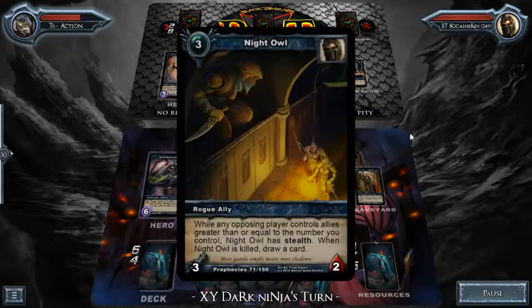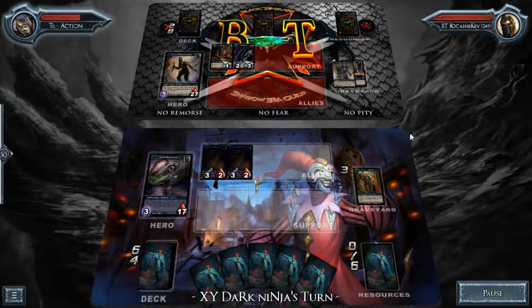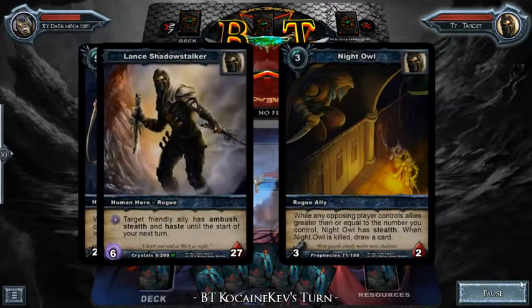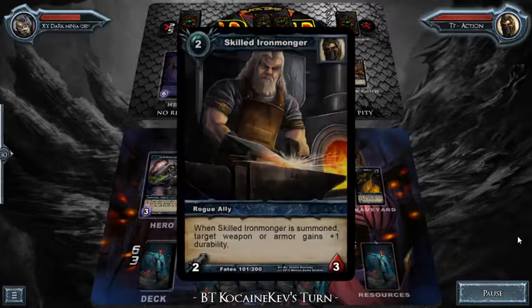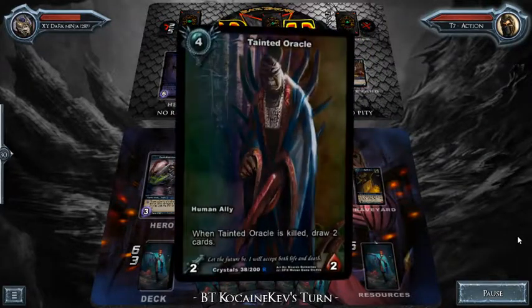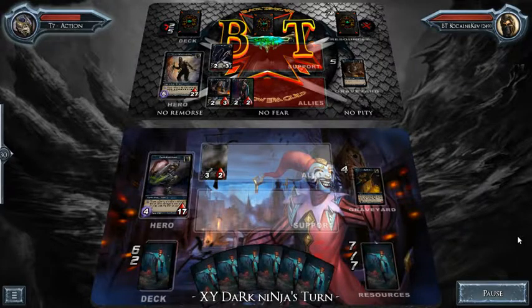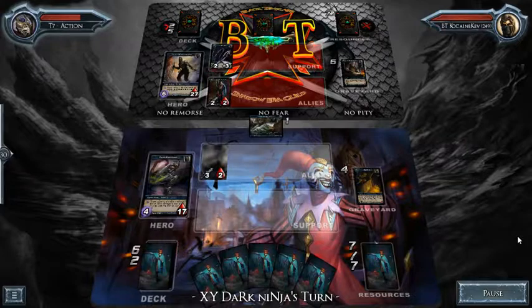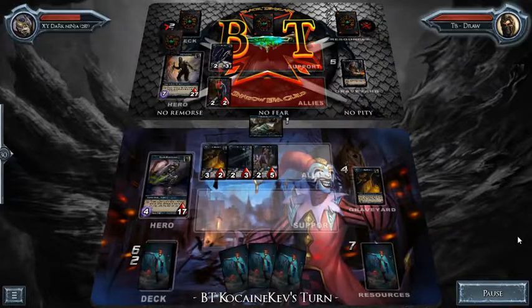He doesn't have one, so the weapon stays active. Another Rest for the Weary to draw two more cards, and another Night Owl — so he's got two Night Owls out. He uses his ability to finish off that ally — his ability does one damage and all other damage to that ally is doubled. Hit List: whenever an ally is killed, you're able to draw two cards. He comes in, kills off that one ally. He's got a Tainted Oracle down, buffing the durability on that weapon again. Then Dark Ninja plays Tempest Gorge — an interesting location that I wasn't expecting.